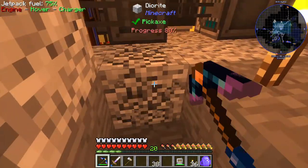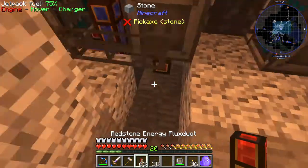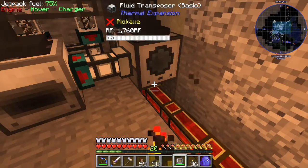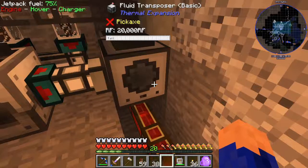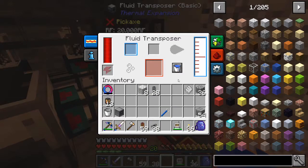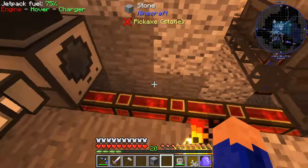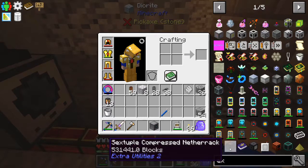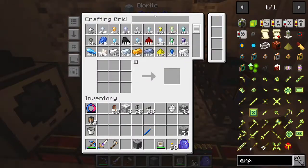So now we need to add our power to this portion of the system, so we wire in the cables. There we go, now our fluid transposer has some power. So let's see here - we have plenty of milk. We need to set our output to up above. There we go. And now we need to set up the crafter, which is what the exporter is for.